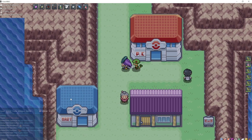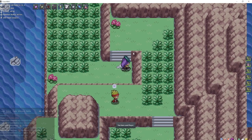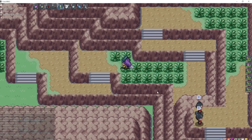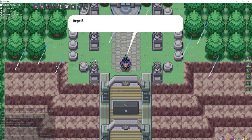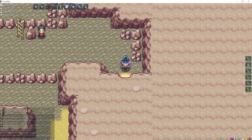Your best bet for Cubone is actually going to be on Seventh Island in Sevault Canyon, right in this grass. Your best bet for Hitmonlee and Hitmonchan is actually to come to Victory Road in Kanto, go down to the cave, and run back and forth until you find one. Then breed it down into a Tyrogue and re-level it into the other Hitmon.